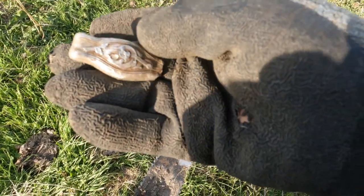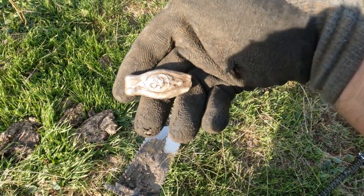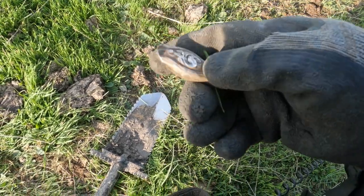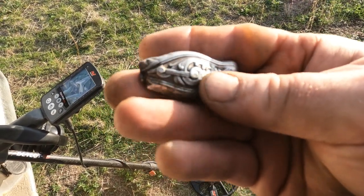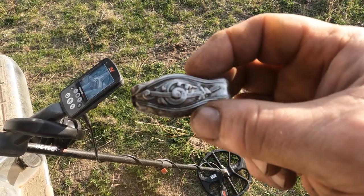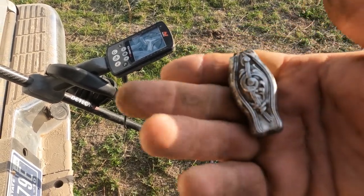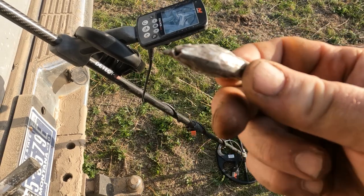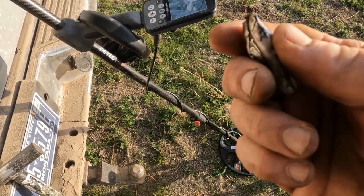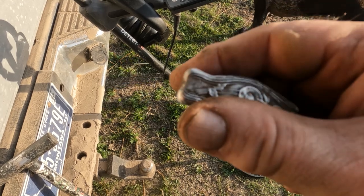I don't know what this is - it feels like it's hollow, it's very fancy. You can see it actually says 'sterling' on it. What do you think that is? I'm just not sure - I guess it could be part of a knife or spoon but that doesn't really make sense. I wonder if this was like a handle off a sterling hairbrush or something. You can see it's molded, like two pieces, and it says sterling on both sides.